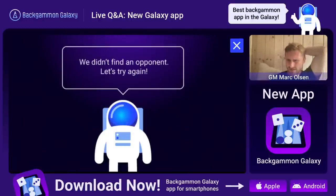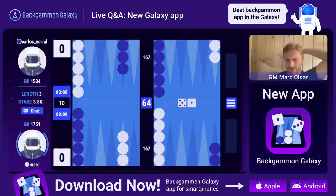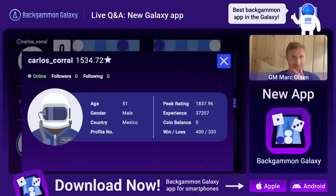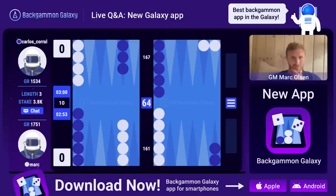Casper van Dyke asked if we're planning to implement consultation games with live analysis running. No, I don't think we're going to have consultation games. Oh, it's Carlos Corral! I don't know who you are Carlos, but I've seen that you are the leader in terms of winning experience points. You've been playing a lot on the new app - you're actually the number one player in terms of experience points. What an honor to play against you sir!